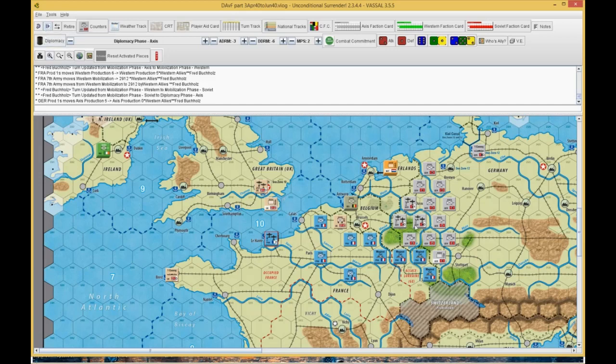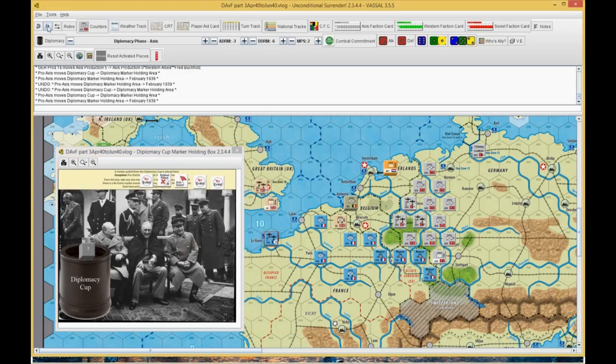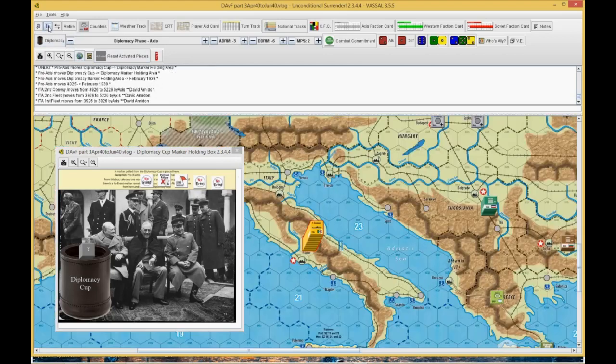I was worried about fair weather in May, and if this guy's too close to the front he's just a dead unit, so I'll hold him a city further back. We're in diplomacy phase. Axis finally get a pro-axis marker. I can't remember what he does here. He went ahead and pulled in the Italians — went ahead and activated the Italians.